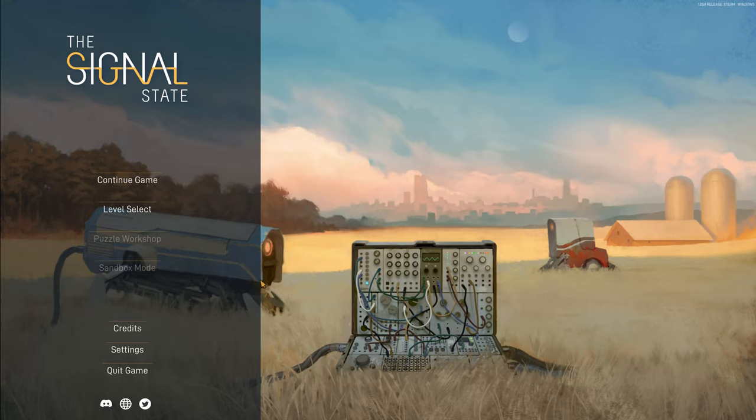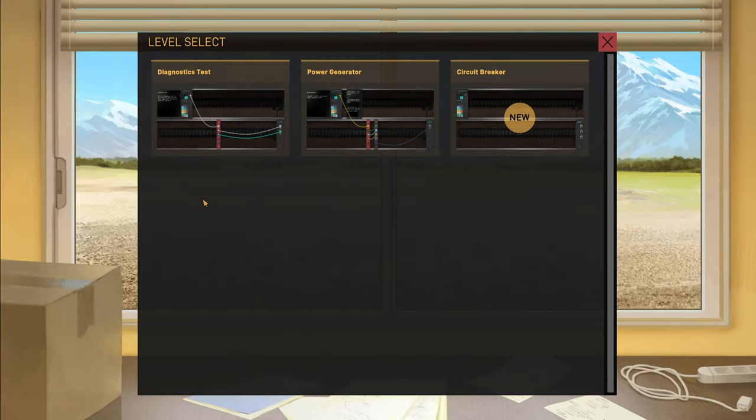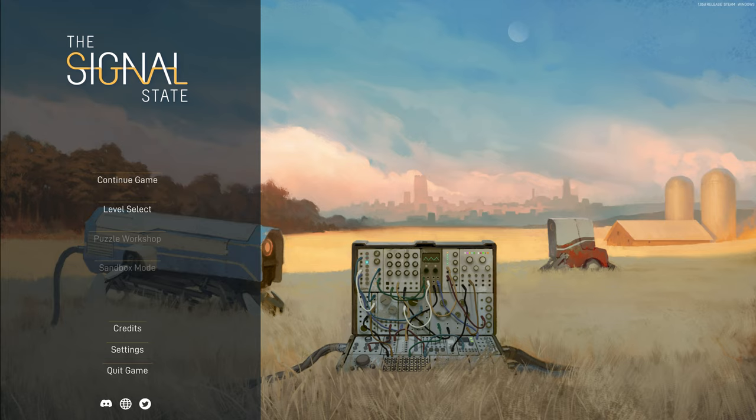Hello everyone and welcome. Today I will be playing the Signal State. This video game came out on 23rd September and it's a puzzle game. The action takes place in the post-apocalyptic future where we solve puzzles across different levels. Before I dive deeper, I'd like to invite you to check out the link in the description — it takes you to the Steam page where you can download the demo and try the game for yourself.